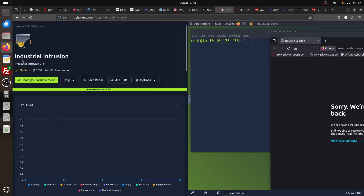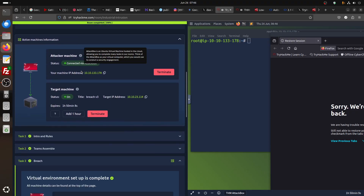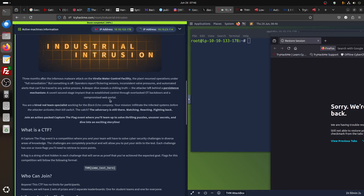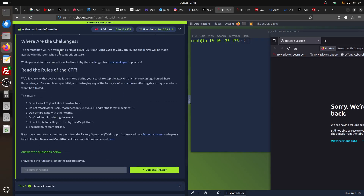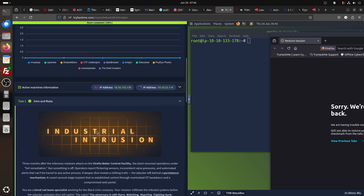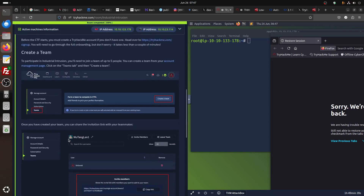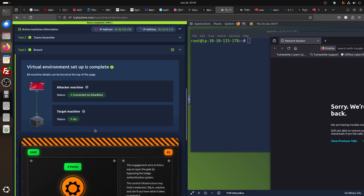Hi everybody, good morning. The challenge will start tomorrow — this is a pre-mission briefing: Industrial Intrusion, a new TryHackMe three-day competition. If you want to read the rules, it's a follow-up to the previous CTF TryHackMe activity. You need to have a team — there's one group for students and the rest goes to a dashboard. You go and create your team; if you want to play alone, that's fine too.